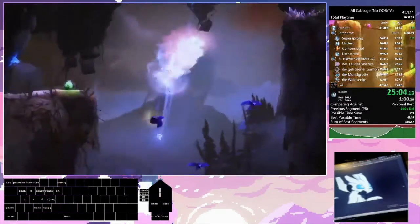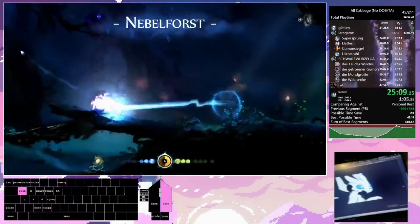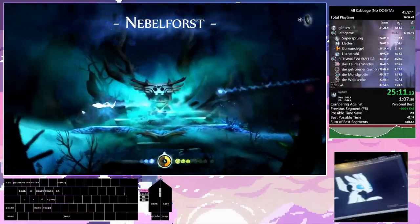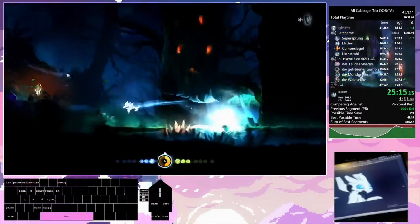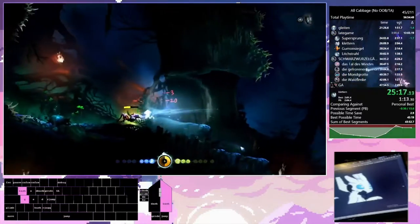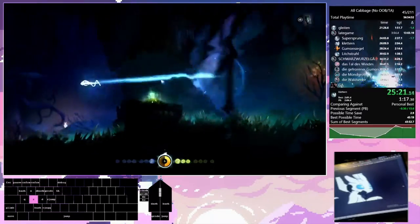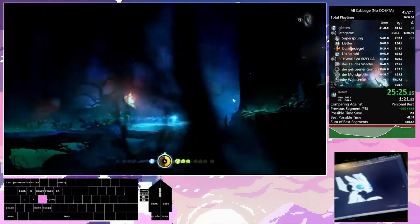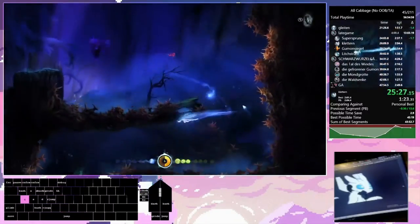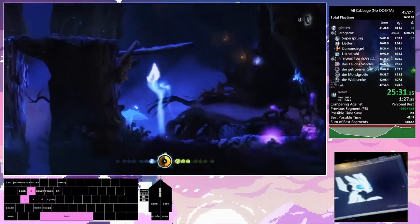And here's the meteor kick. Sometimes you might notice that I do a lot of charge dashes. As we enter Misty Woods, which is a really movement-heavy area, all of this you're seeing is a combination of charge dashing, rocket jumping, and charge jumping.